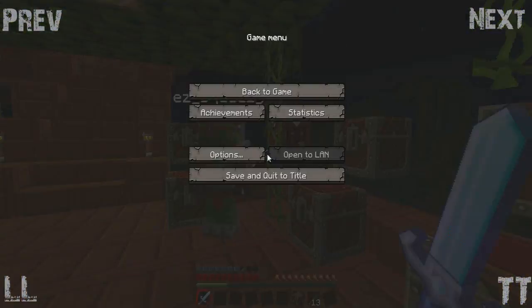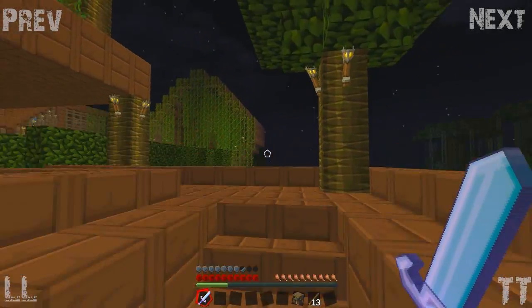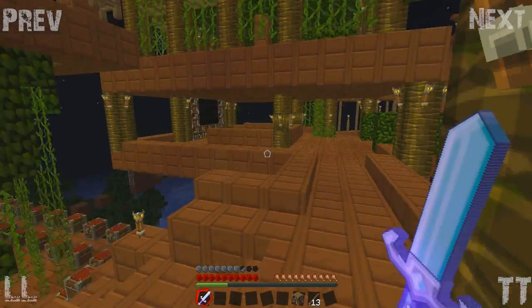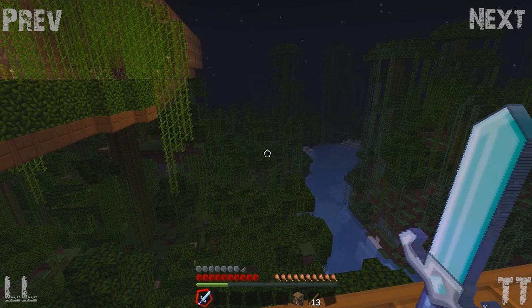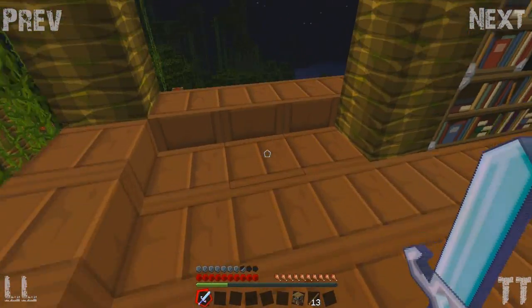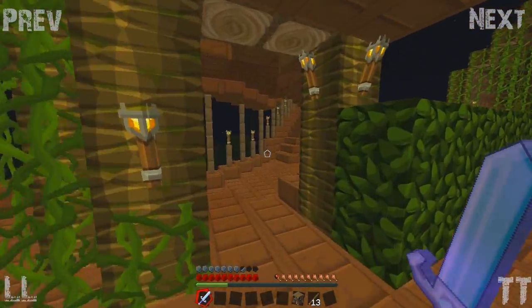Oh, I'm on peaceful again! I'm not - I'm on normal. I'll change that now. So there should be bats and stuff now. Yeah - bats, witches, flower pots, garden walls, heads, wither skeletons, bosses - all that fun stuff. Witches are in swamps, aren't they? Let's go swamping, let's go hunt some swamps!